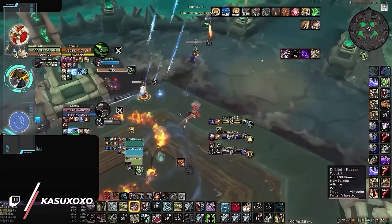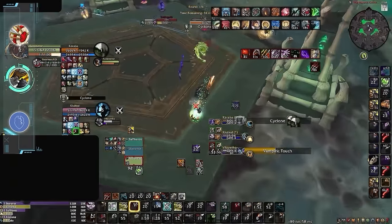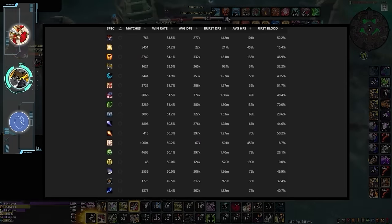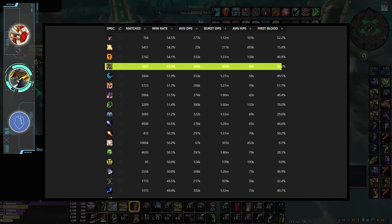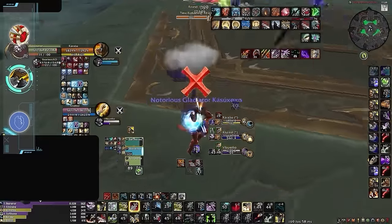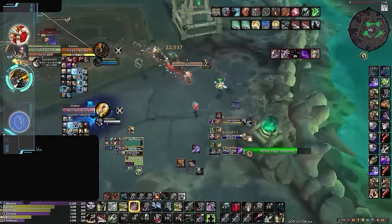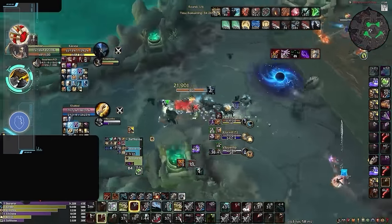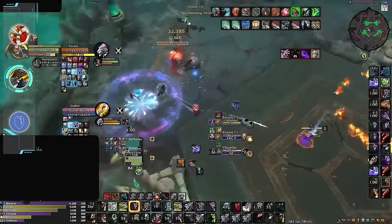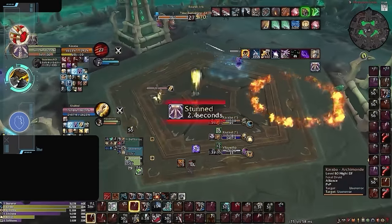Despite a relatively slow start to the season and some recent damage nerfs, Beastmastery Hunter is still a good option for most players across all ratings. Up until this point, BM has had one of the highest win rates in the bracket while also having one of the lowest death rates. This data helps justify the suggestion we give every single expansion: BM Hunter is consistently one of the best specs for beginners, and now is even easier to play since you are rewarded for just sticking to one target and tunneling it down — a strategy quite popular at lower ratings.